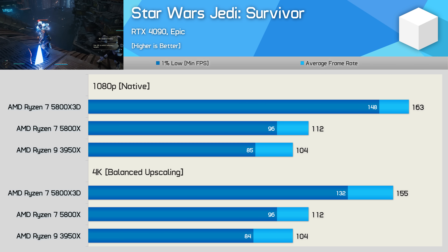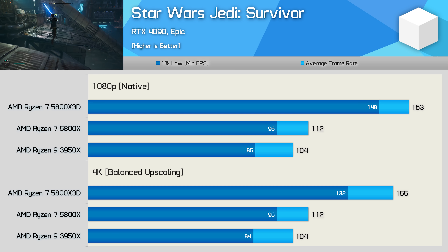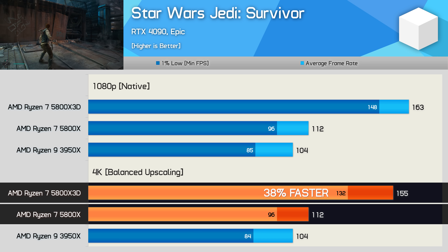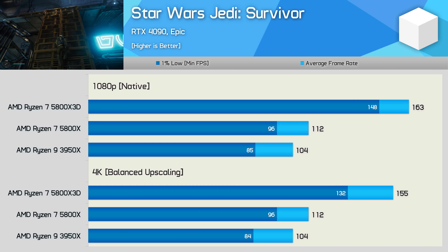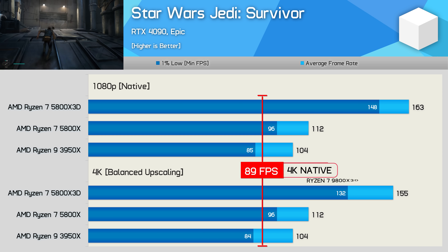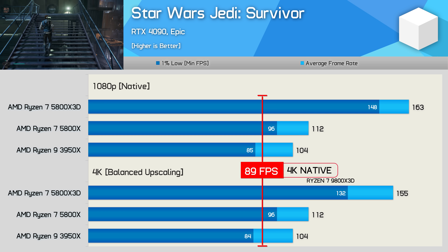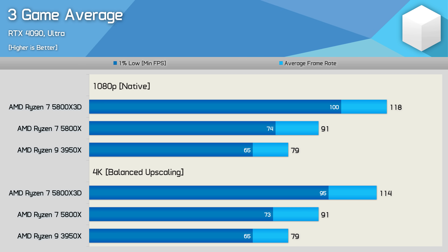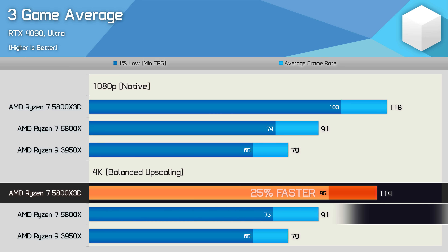Then finally, we have Star Wars Jedi Survivor — another CPU-demanding game. While the 3950X and 5800X still perform quite well here, the 5800X3D blows them out of the water, offering 38% more performance than the 5800X at 4K and 49% more than the 3950X. For the third and final time, we'll add our 4K native line. The absolute ceiling for achievable average FPS in this title at 4K native with the quality settings shown is 89. Ouch. So this average graph looks a lot different, and although this data is only based on an extremely small sample of deliberately CPU-demanding games — it's not like we're using competitive shooters — at 4K, the 5800X3D was on average 25% faster than the 5800X and 44% faster than the 3950X. Those are seriously significant margins.